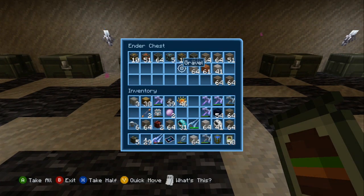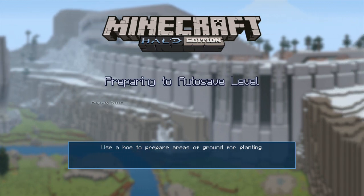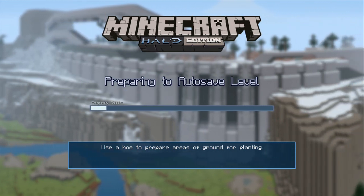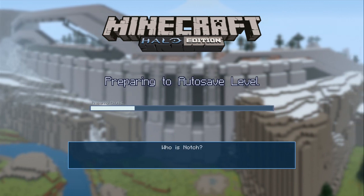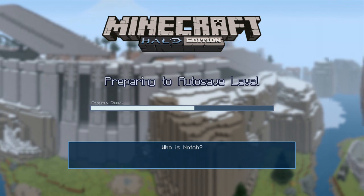No autosave yet. I'm going to leave three stacks of gravel just in case I were to actually find more and more lava — I'll have the gravel blocks ready for that.